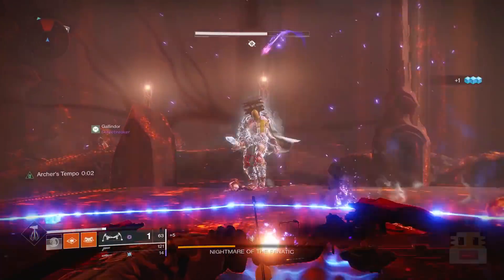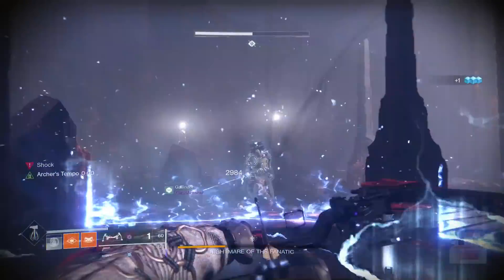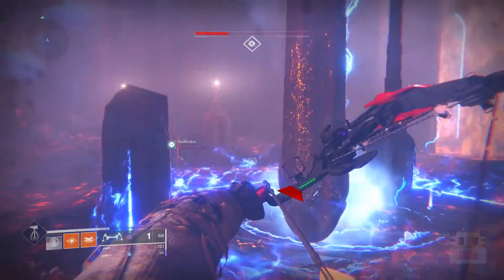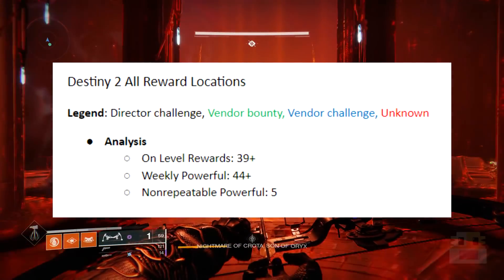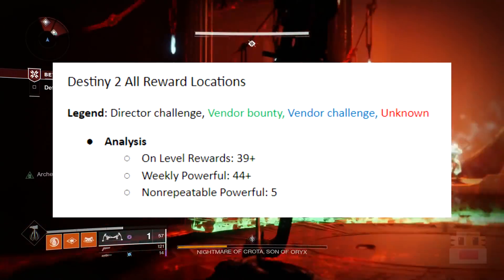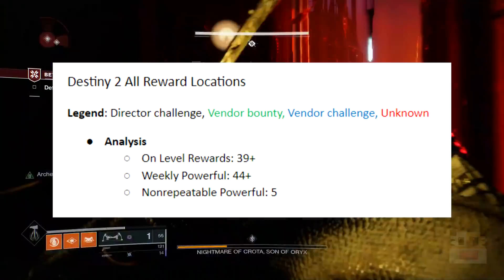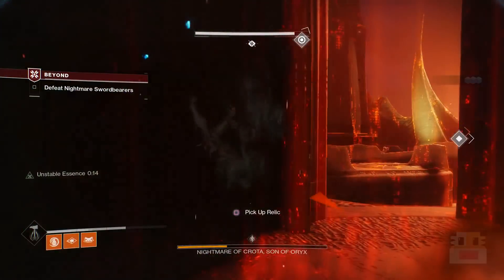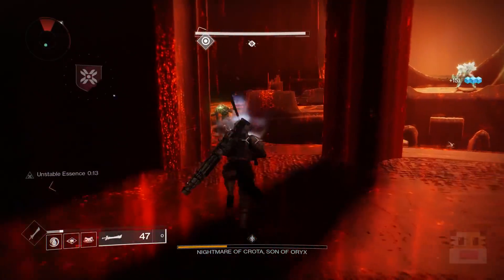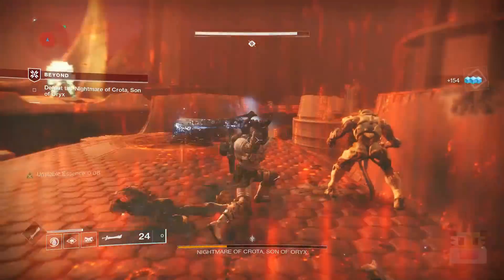Moving on to powerful reward locations — throughout all my research and play time I was able to track down 44 unique powerful rewards you can get per week on each character, and five non-repeatable powerful ones. Some rewards are infinite, like exotic engrams or major infamy rank-ups, but there are 44 unique ones per character per week. Before getting into the powerfuls, I'll briefly mention the non-powerful rewards.